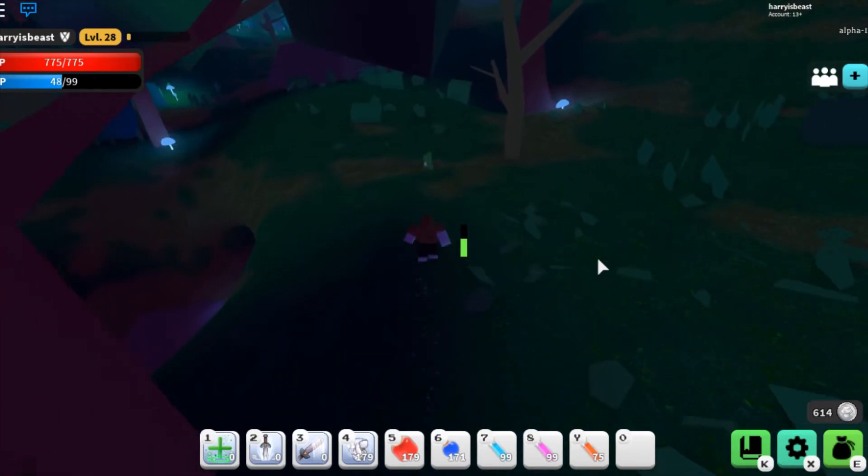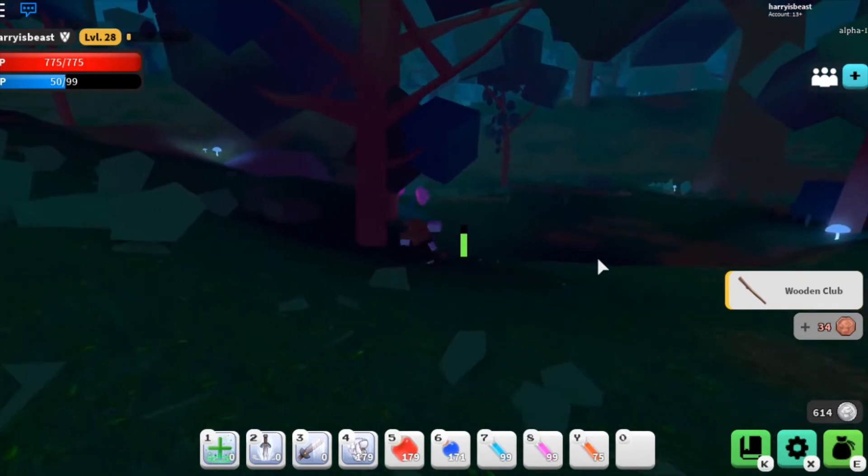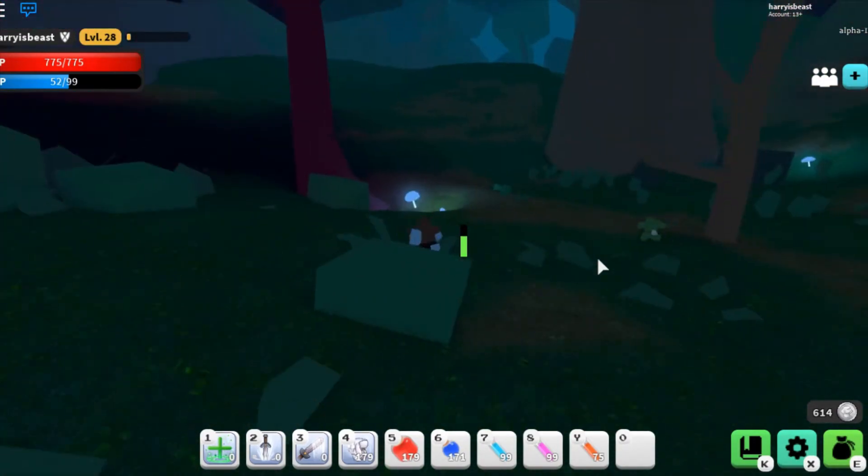Up next, Goblins have been added to the Enchanted Forest as a low tier level 9 monster to spice things up for lower level players that are just starting the game. They are a neat find for any low level that might come across the forest while exploring, but have no end game interest.